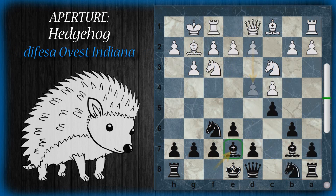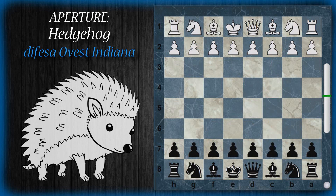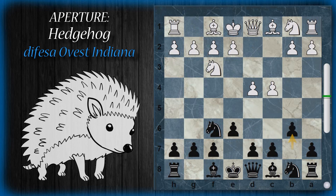Un'altra opzione ancora è quella dell'Ovest Indiana: si può entrare nell'hedgehog sia con E4 che con C4 che con D4 come prima mossa del bianco. Con D4 il nero gioca cavallo F6, indiana C4, E6 — mossa caratteristica per preparare le altre spinte di pedone — cavallo F3, B6: una Ovest Indiana dove il bianco può fianchettare sull'alfiere, B7, alfiere D2 e qui arriva la spinta C5.